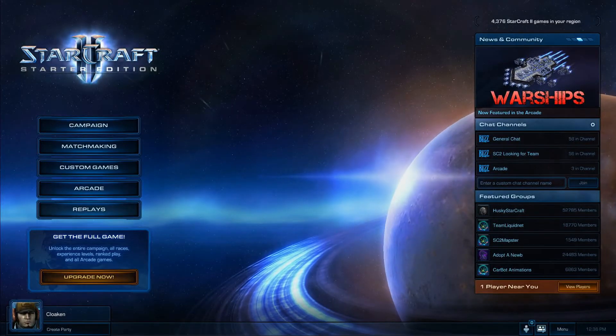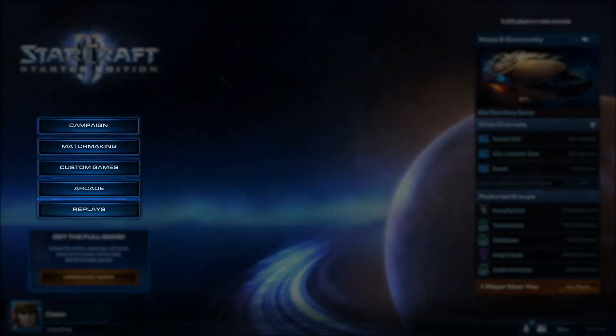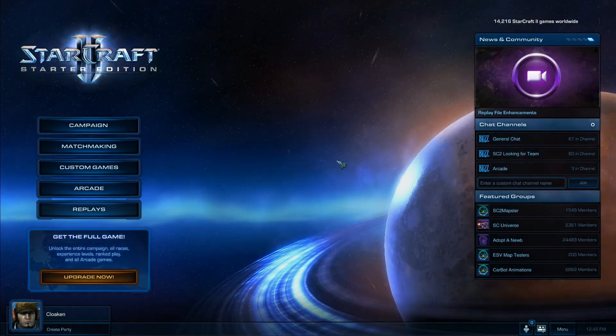Welcome to Starter Edition. You're now online and connected with everyone else playing StarCraft II. On the left side, you'll find all of the same navigation options available in the paid version of the game, but let's take a quick look through each to talk about what you can access, starting with Campaign.